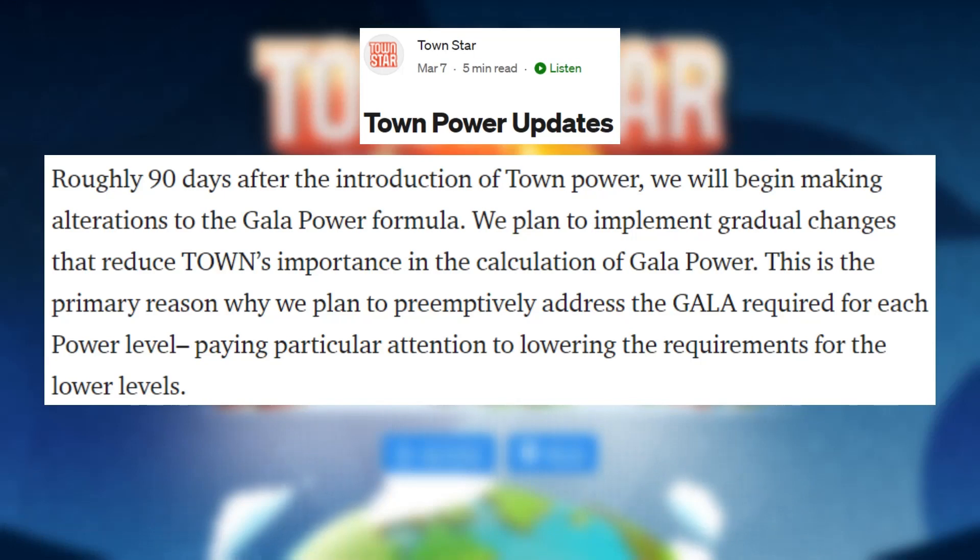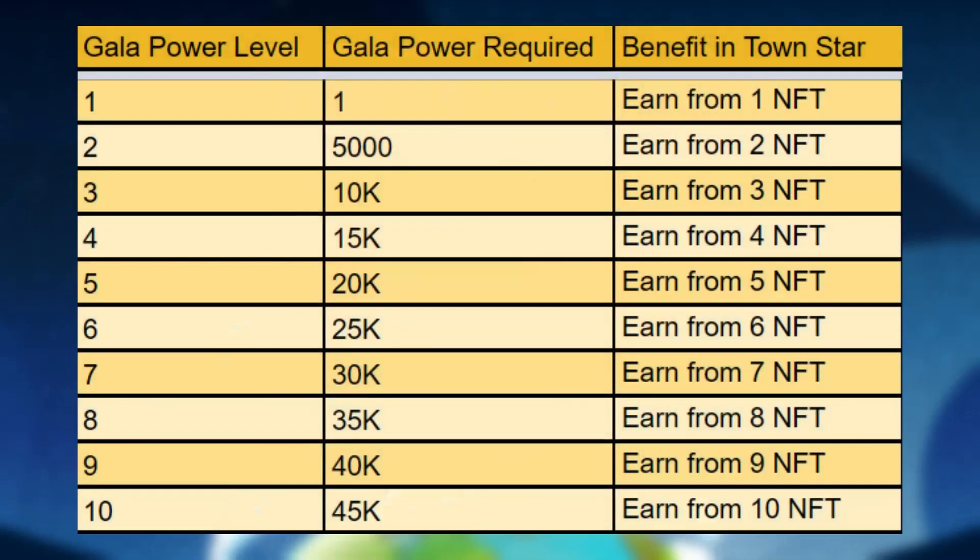In the next couple of months, TOWN will transition away and be worth less Gallop Power until it is eventually no longer part of this formula. This transition will take three months after it officially begins. Sometime after the transition has finalized, the amount of Gallop Power required per Gallop level will be changed to be easier to gain Gallop Power levels, since only GALA will be involved in the formula.